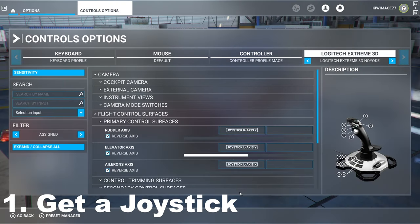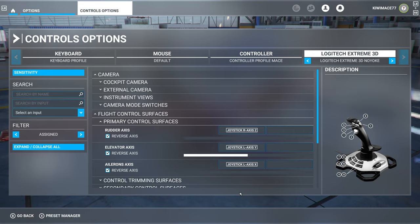The first tip is: get a joystick. Now some absolute maniacs out there can fly using their keyboard and mouse, and good on you if you can, but it's very difficult. You might want to use a gamepad, and that's totally adequate, but nothing gives you the control you need like a proper joystick. I highly recommend as a cost-effective entry-level joystick the Logitech Extreme 3D Pro.